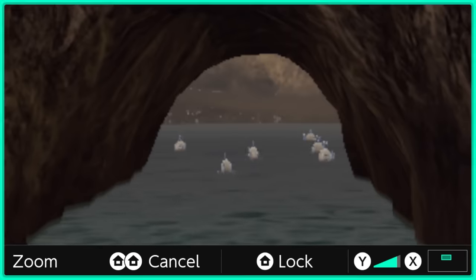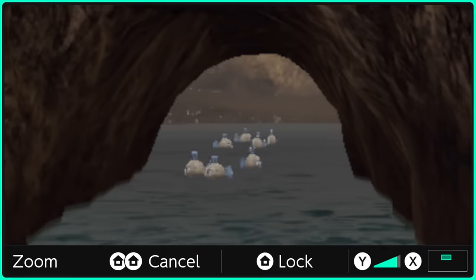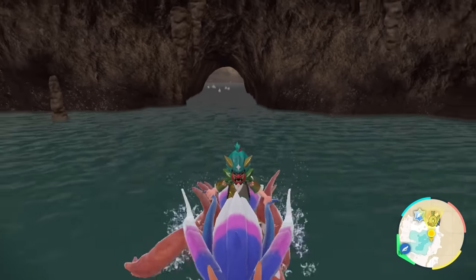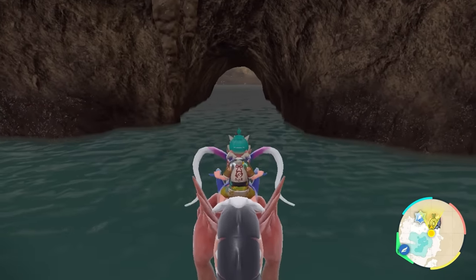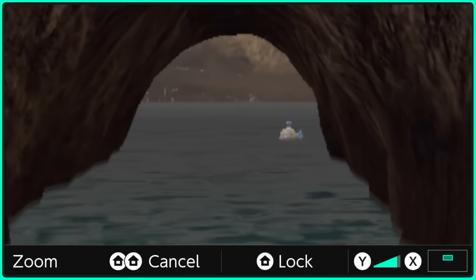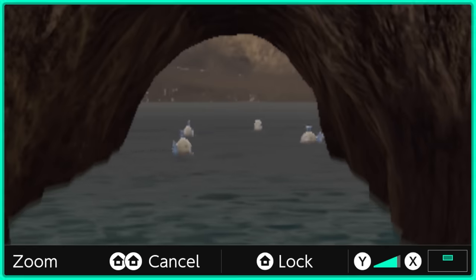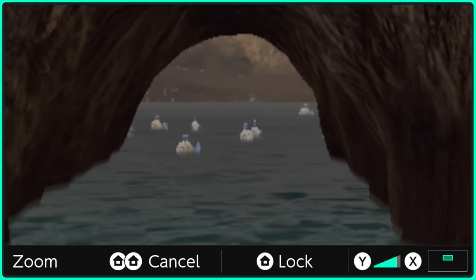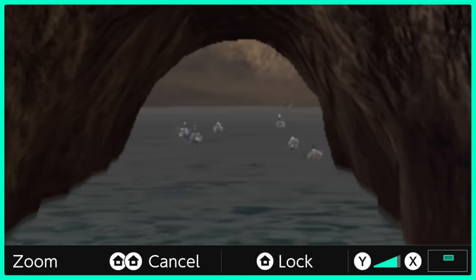At this stage, just wait for all of the Feebas to spawn in. When no more start spawning, turn around and head to the back of the cave system. If you look back through the tunnel, you'll see all the Feebas that spawned in will have despawned — reposition yourself to trigger the Feebas to spawn in again, and just rinse and repeat this process. It is as simple as that. You've got 30 minutes with your sandwich power. We saved before setting this sandwich up, so if you don't get the shiny in that 30 minutes, just reset your game, come back in, set the same sandwich up again with the same recipes, and repeat the process until you get that shiny Feebas.